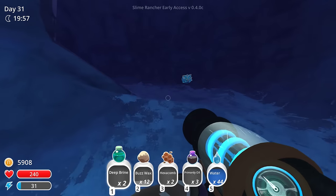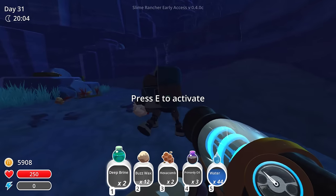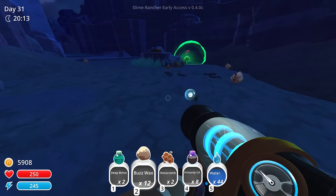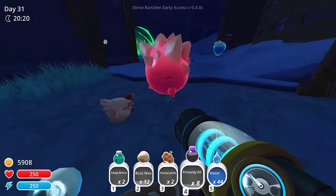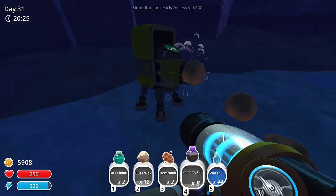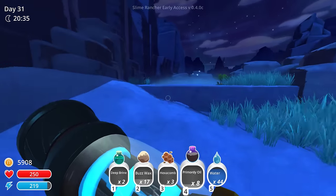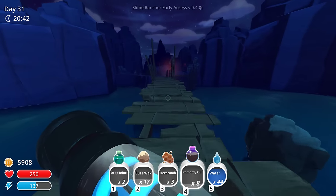Not really sure what to make of it. There's a lucky slime too. That's a lot more rare than primordial oil, I believe. I know we need deep brine. Well, I'm not worried about the lucky. Hexacomb — yeah, we made the right decision. Give me that back. Anything that I'm missing from here? I don't think so. So we should be able to go to the end here.